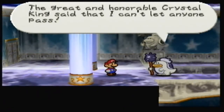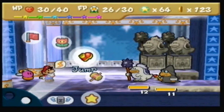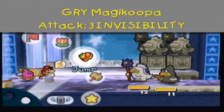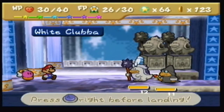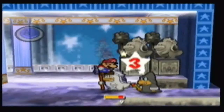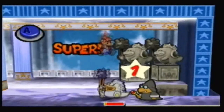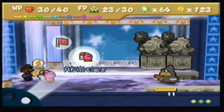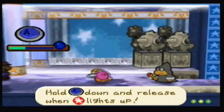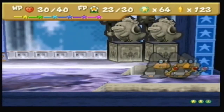There are a bunch of white club statues we have to fight. 'I am the great and honorable Crystal King's guard — I can't let anyone pass. You're up to no good, and I'm going to have to hurt you.' We have to fight three of these guys. This Magikoopa causes brief invisibility, so we'll cut it here. If you like my videos, subscribe, rate, and check out my other videos. Next part will continue in the Crystal Palace — see you guys later, goodbye!